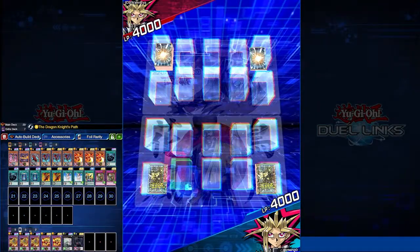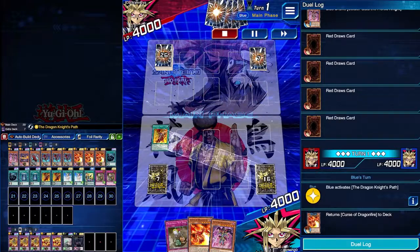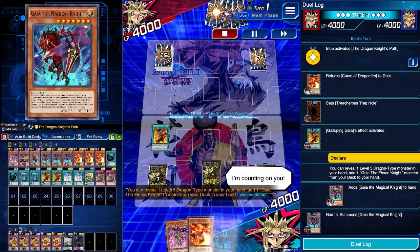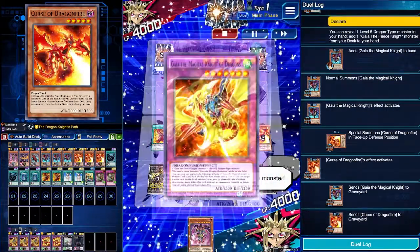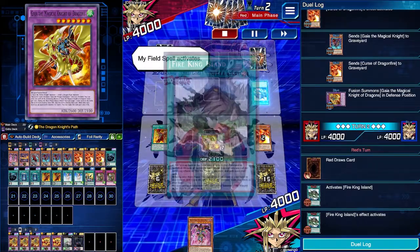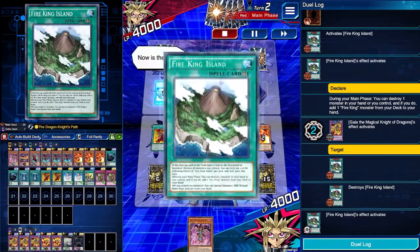We are going first in a Yami Yugi versus Yami Yugi, and they got themselves third-card decks — we're going to assume either Fire Kings or Thunder Dragons. We activate the Dragon Knight's Path immediately, returning the Curse of Dragonfire to the deck to play Galloping Gaia, setting a back row, then revealing the Curse of Dragonfire we still have in hand to add Gaia the Magical Knight from the deck to hand. Normal summoning Gaia the Magical Knight to special summon the Curse of Dragonfire, then activating Curse of Dragonfire's effect to fusion summon into Gaia the Magical Knight of Dragons, counting as Gaia the Dragon Champion. Ending our turn, they activate Fire King Island — we wait until they activate its effect so we can respond with our Gaia the Magical Knight's effect to pop the Fire King Island, so if they have another copy they won't be able to activate its search effect.